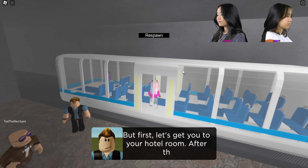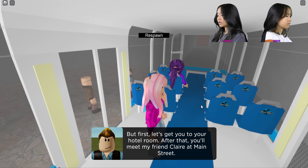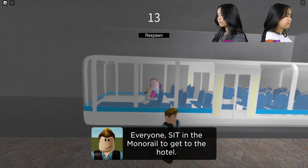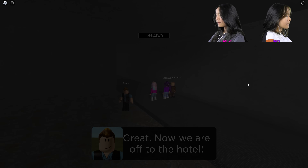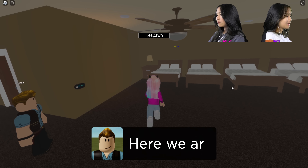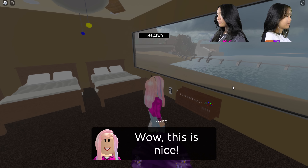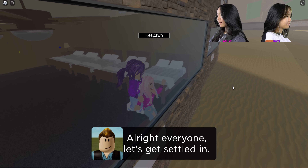First let's get you to your hotel room. After that you'll meet my friend Claire at main street. Everyone sit in the monorail to get to the hotel. Oh, we're here! This place looks a little slanted — wow, this is nice!